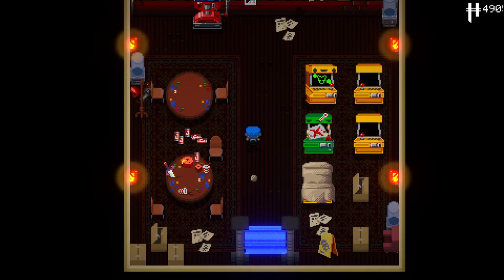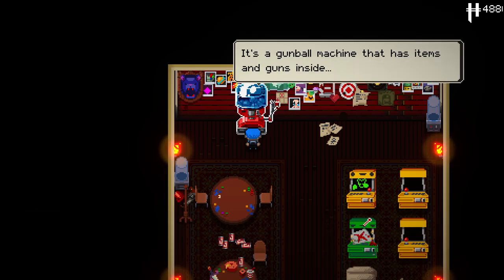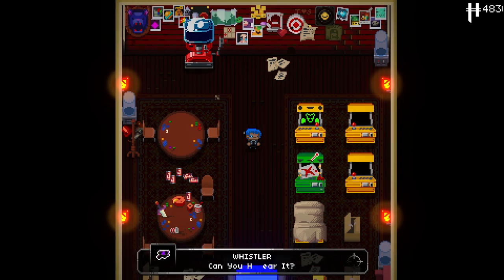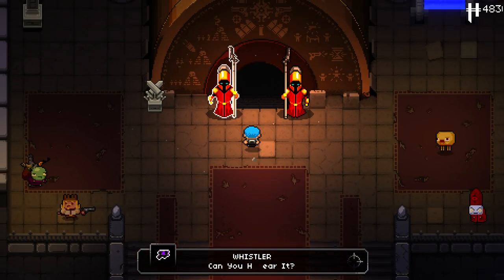Let's go in here and get our little starting stuff and see what we might get. The Heart Piece, the Ice Ogre Head — ooh, that's new — and the Whistler. The Whistler's so insanely strong. This is a good run to start.